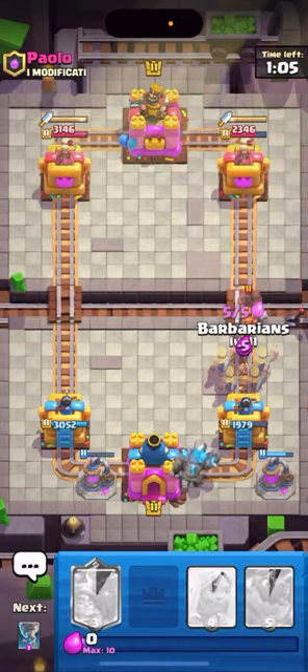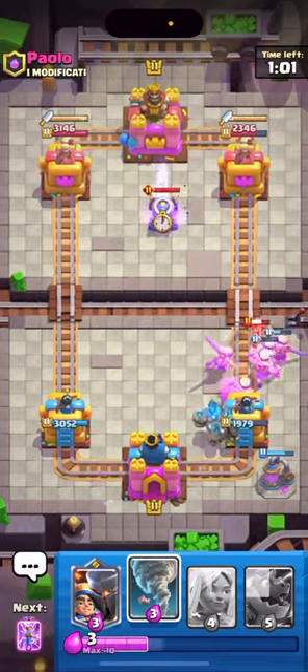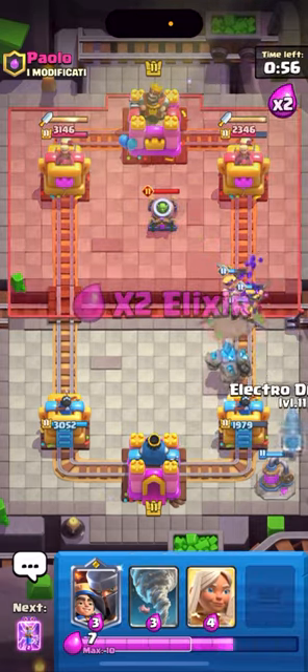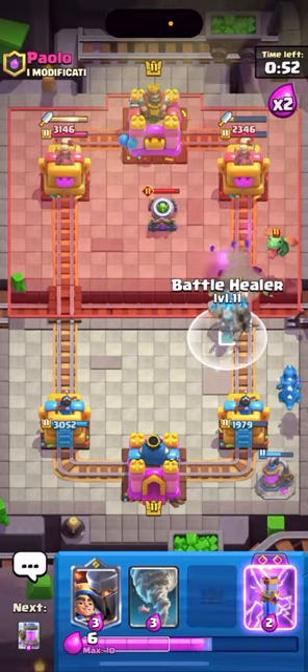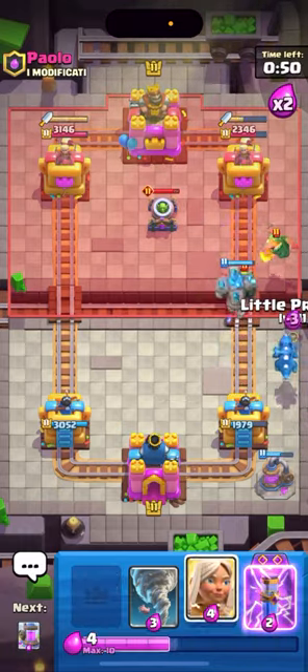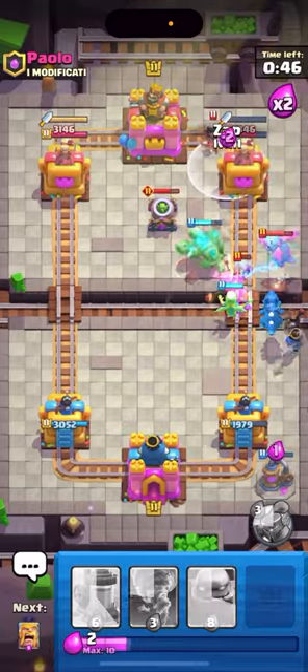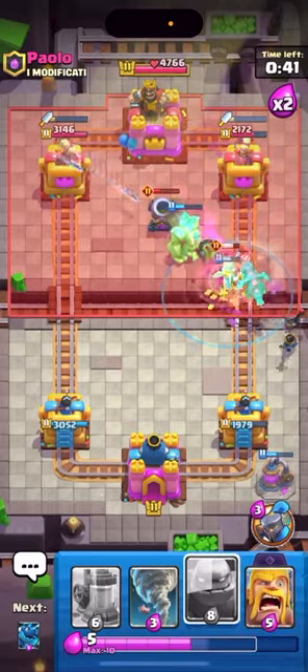He lost — I can just play my evolved Barbs, it's gonna clean everything up, there's just no way he can stop this. He goes evolved Mortar on defense but I can just go E-Drag in the back, then Healer, and then I'm back to my evolved Zap. That's why it's so important to get back to your evos. I'm gonna go Little Prince for this Baby Dragon, then Healer. I can play my evolved Zap on top of the Princess but I think I just activated my King Tower.